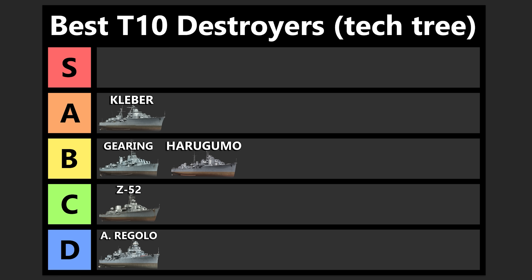Now for the first DD in S tier — I think the Daring is something you just have to have. Experienced players, if you don't have one, just get one. The Daring is so awesome; it's a Gearing on steroids. For new players, I think this should be your first destroyer line. If you're looking to get into DDs, I think the British DDs are some of the most forgiving ones to play, and they have all the tools available to be a cap contesting DD, so you can learn that role.